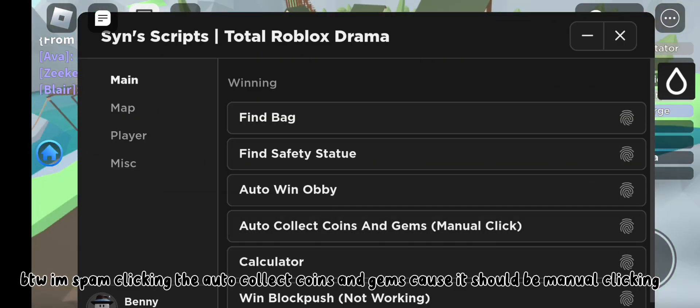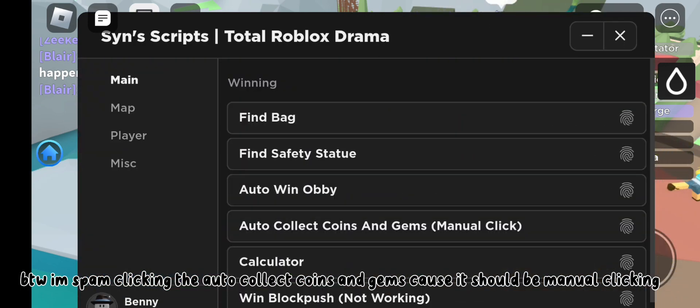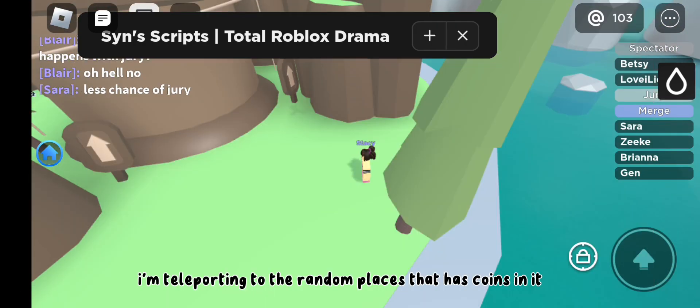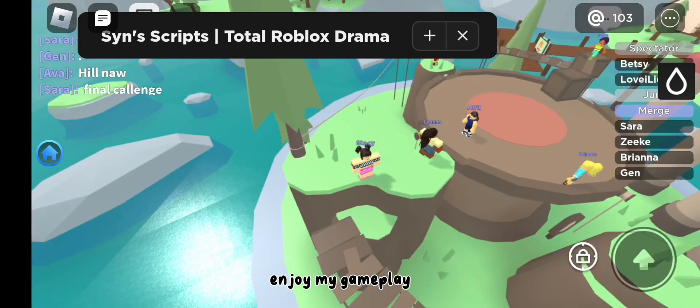I'm spam clicking the auto collect coins and gems because it should be manual clicking. I'm teleporting to random places that have coins in them. Enjoy my gameplay.